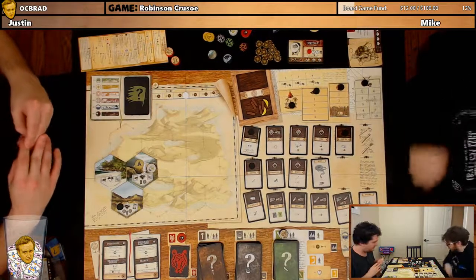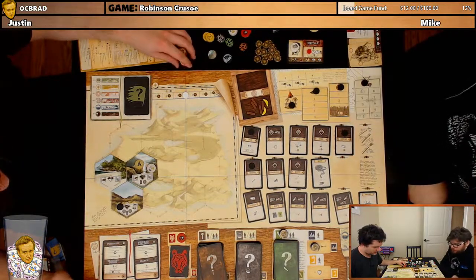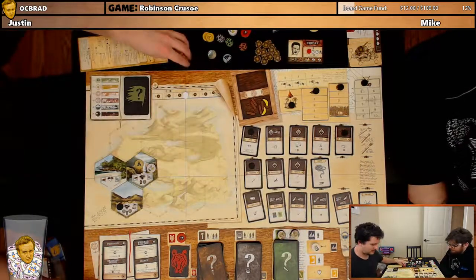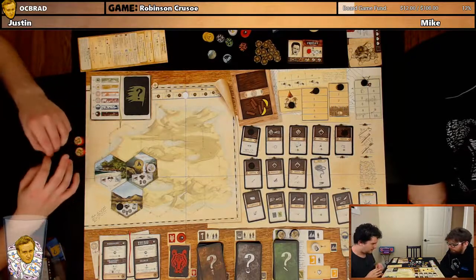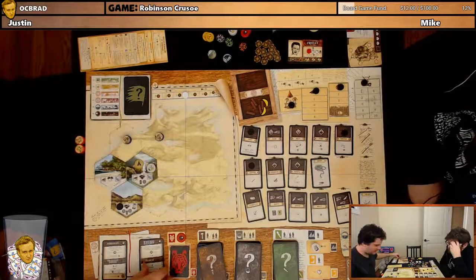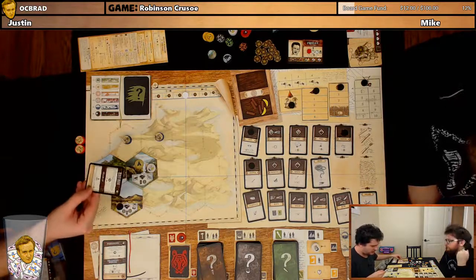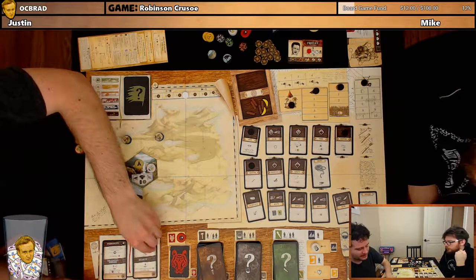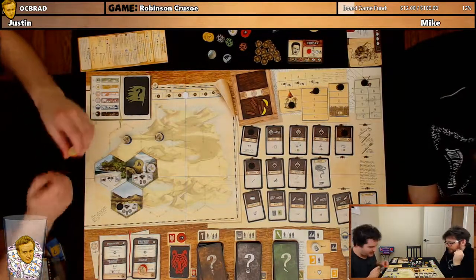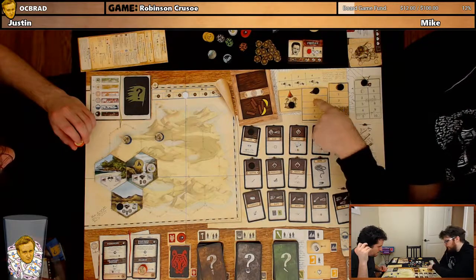I definitely have to explore — I agree, and I can re-roll now. Maybe you explore twice and we just put Friday on gathering. I like that. And you're going to try to build something? Yeah — two things? My Explorer is going to go here. Draw one mystery card and resolve the treasure, then discard the card. I think I'm going to try to find some treasure.